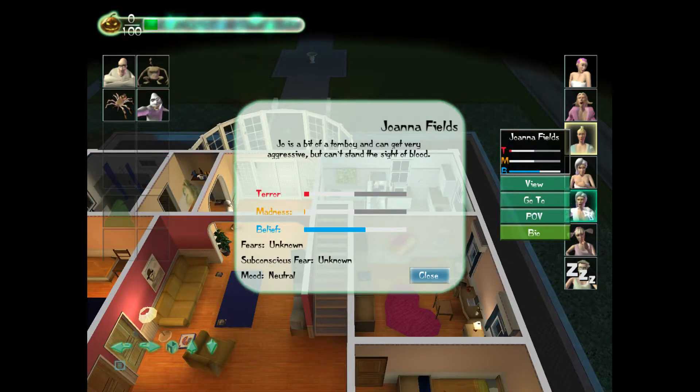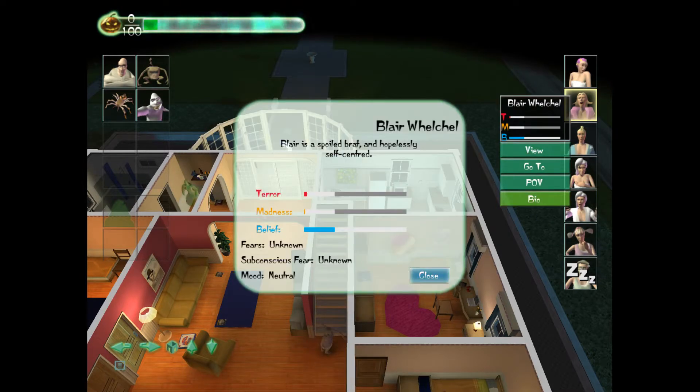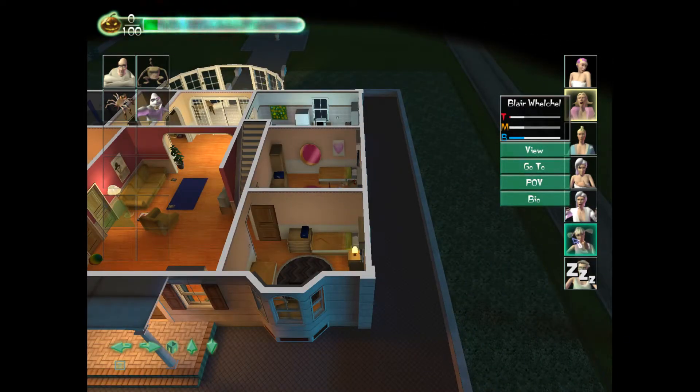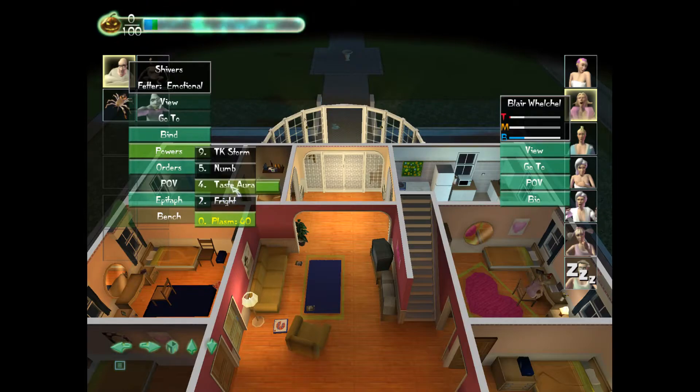We don't know anybody's fears yet unless you read their bio — in which case you get a hint that maybe she doesn't like blood very much. You don't necessarily get hints like that for everybody, but it's a good starting point. Another way to reveal fears, aside from reading the bio or trial and error, is that some ghosts have powers like Taste Aura which will reveal fears.